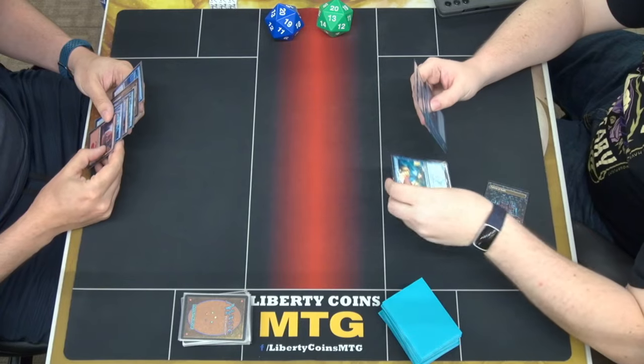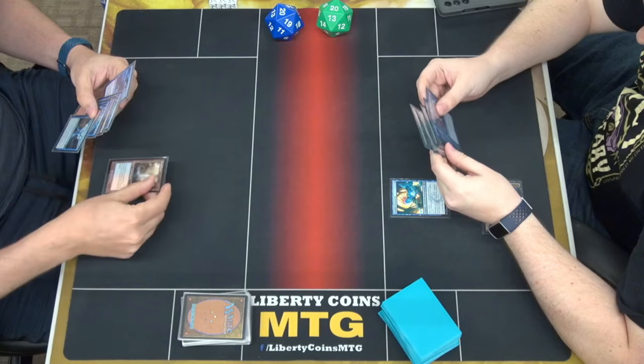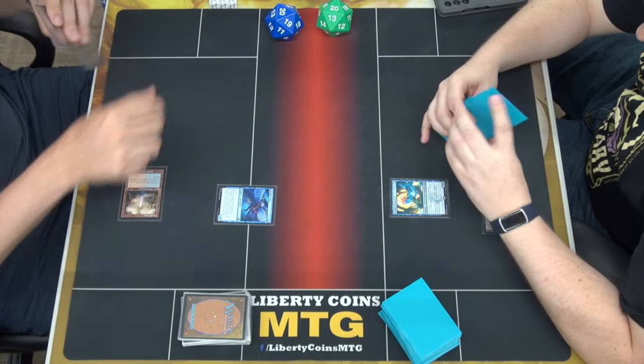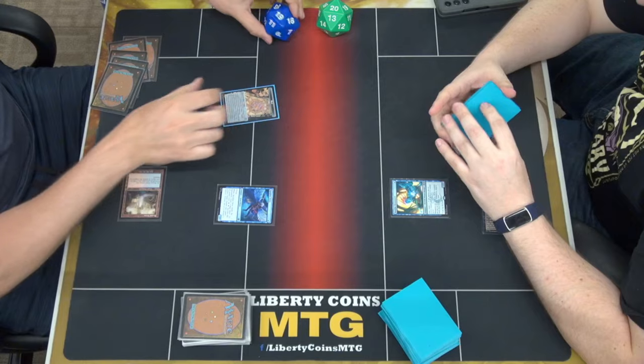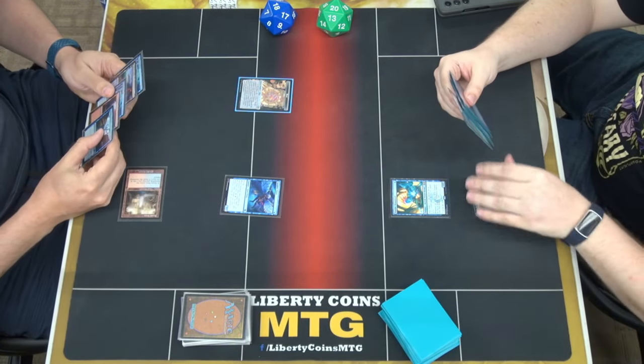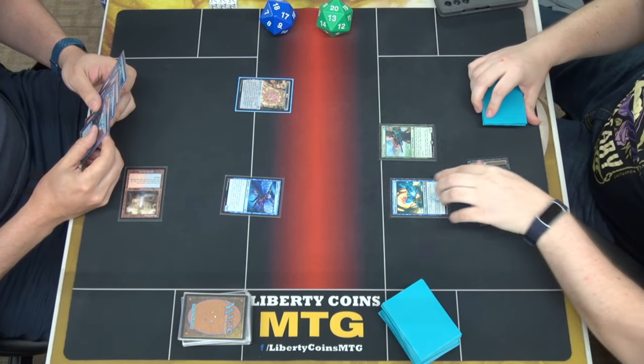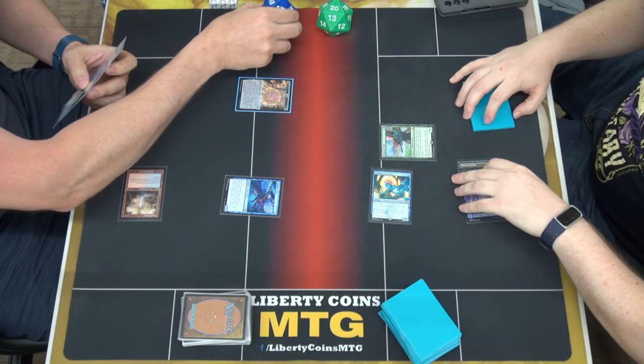Cavern on Merfolk. Tap it for a blue for a Benthic Biomancer. Pass turn. Take 2. Pass turn. Deep Root. We'll swing a 1/8. Take 1. Pass turn.